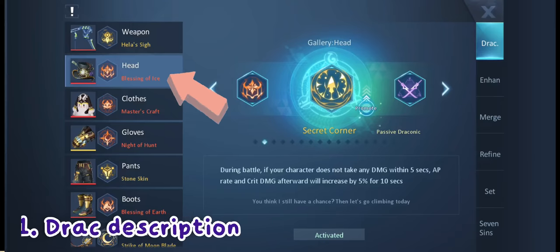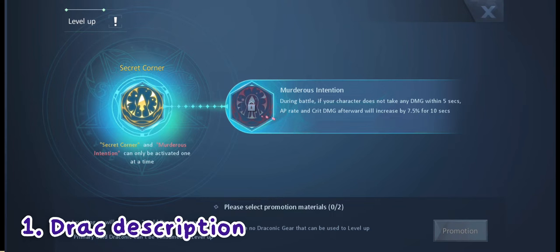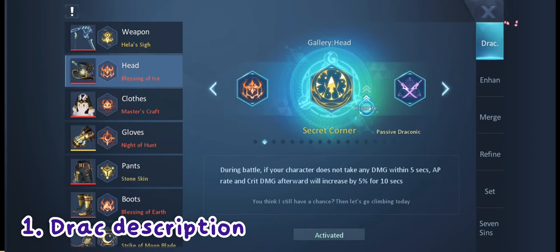The Secret Corner drag is on the head slot. As you know, it's a passive drag, which means you don't need to activate it as your main drag for it to take effect. Passive drags will automatically be activated once you unlock them.